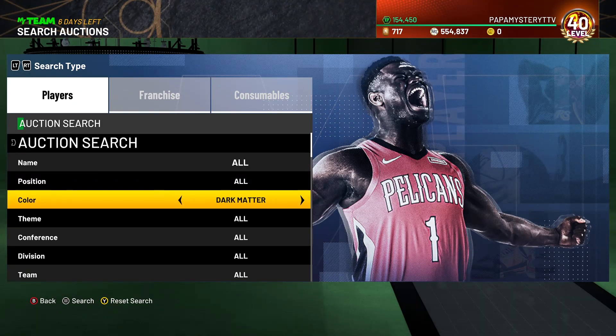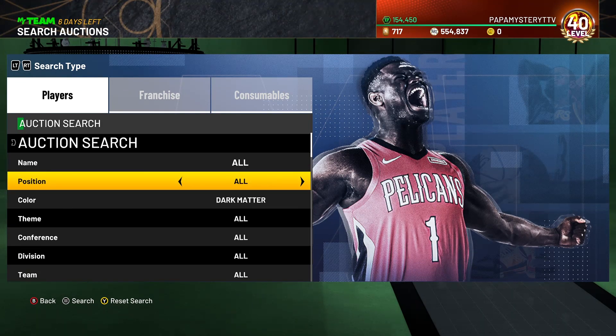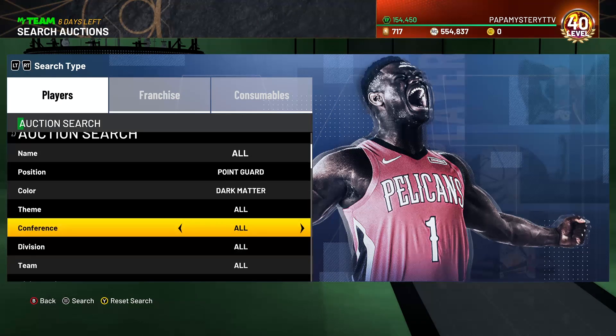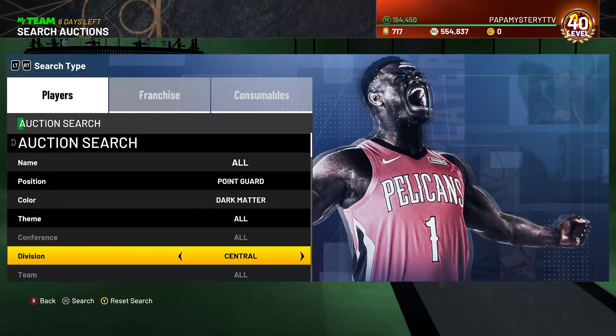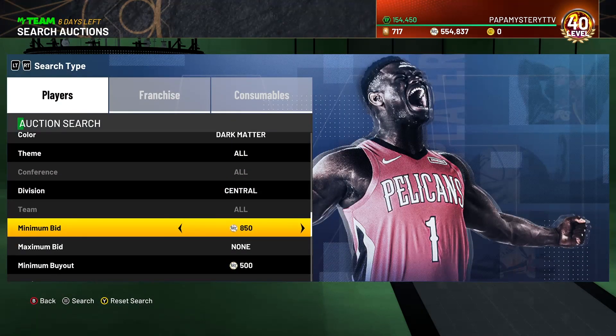I'm going to give you guys tons of options today — tons of options if you're at $100,000. We're going to start off with Point Guard, Division Central, minimum buyout $100,000. And then you're going to have to minimum bid this and max this out.